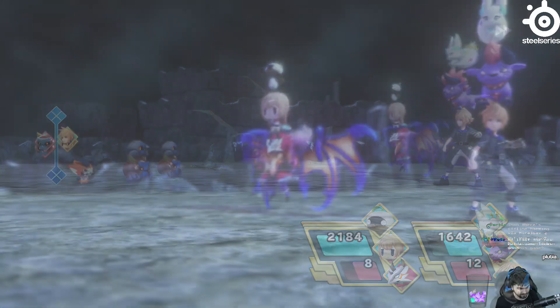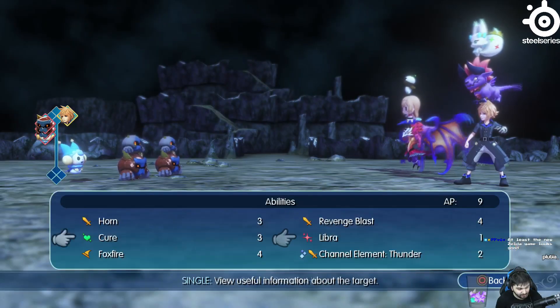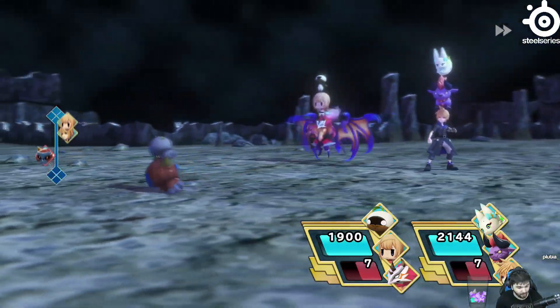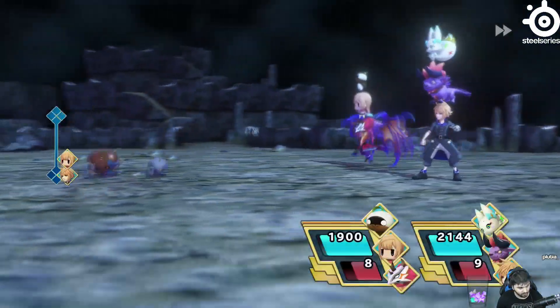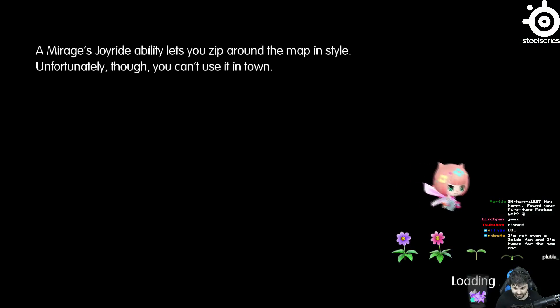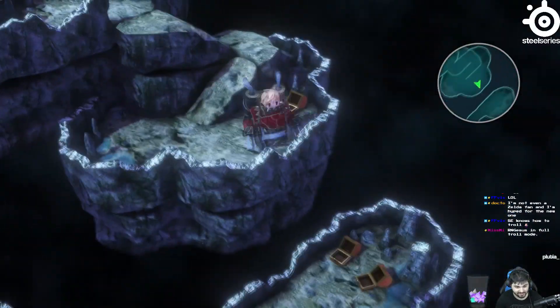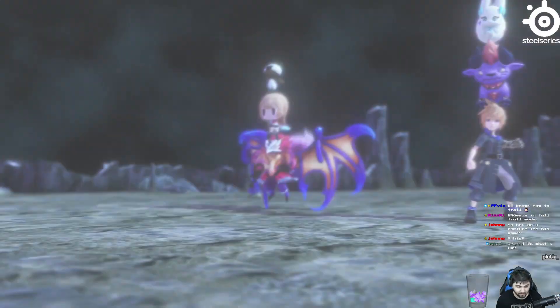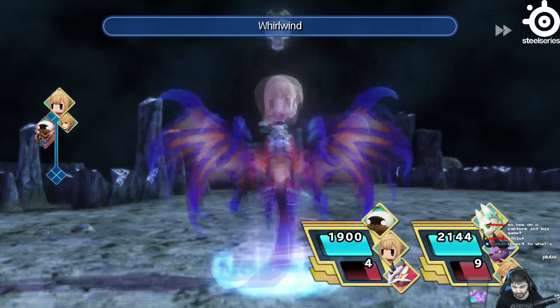I did this for a little bit over an hour and was able to go up until about level 26 to 28. It really starts to slow down once you get to about level 26, but honestly it's great for power leveling low-level mirages, even by just having them in your inventory and not actively using them in combat. It's probably going to be my go-to spot for the rest of the game to get mirages caught up to a more recent level.